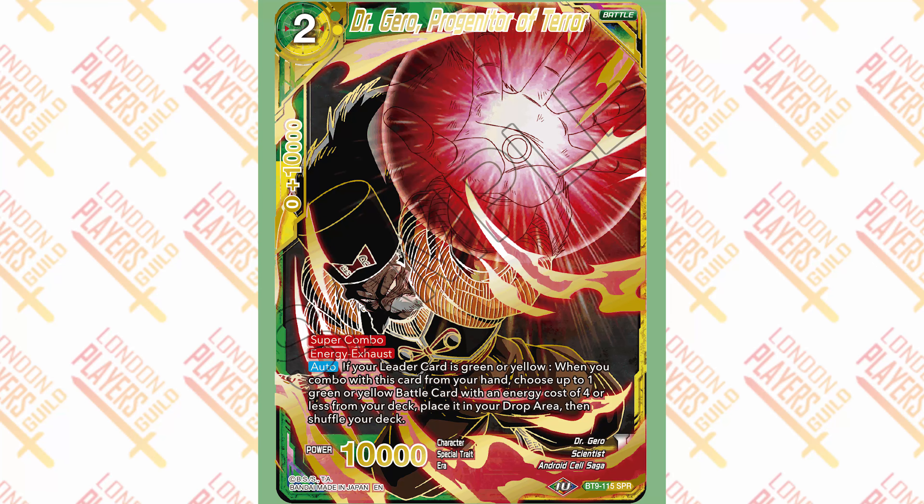Number 8 is our first super combo of the SPRs. It's nice that you can still see the absorption dot on his hand — Gero, the super combo for yellow and green. I think this one harkens back to the set five and set six SPRs we've seen with silhouettes and gold highlights. In person this could maybe jump a couple of spots, but as a JPEG it comes in at number eight. It's nice that Dr. Gero gets some love as an SPR.